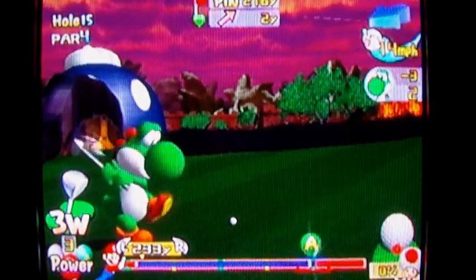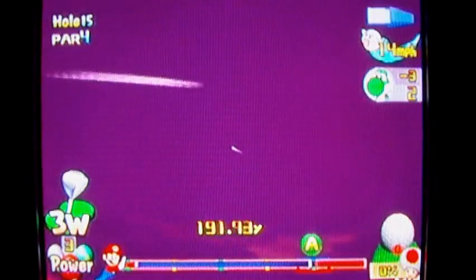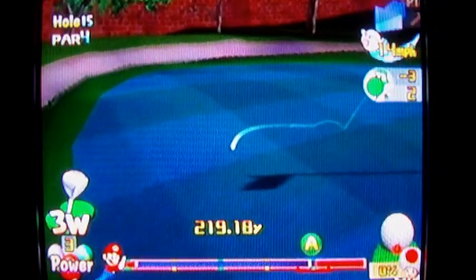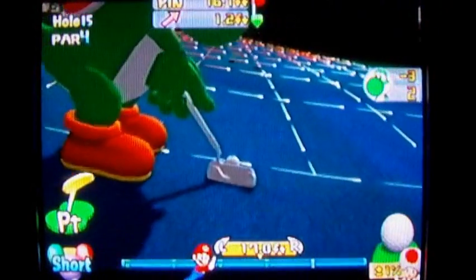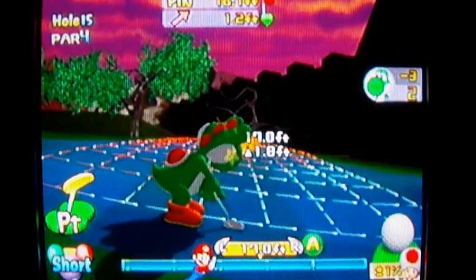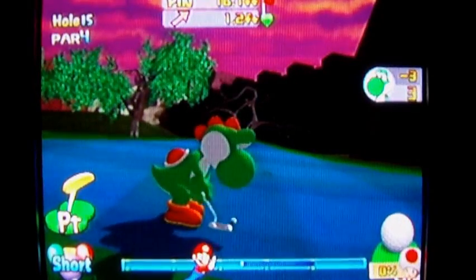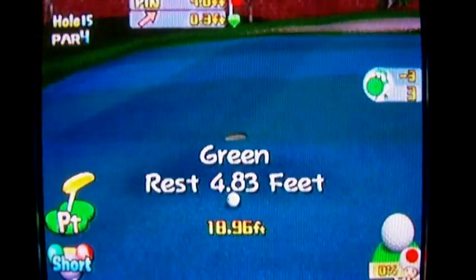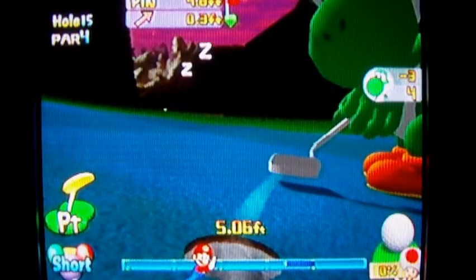Where that pin is — if you couldn't tell — is a very high sloped area. So let's just hope for the best here. That's a pretty decent shot, but look how much slope there is. I can't control how this ball stops; it just goes wherever it wants to. I was trying to make the ball stop near the hole, but it was too hard to control the speed. So close! At least I'll have a nice uphill putt on the next shot — uphill and breaking to the left, but still not that bad of a putt.